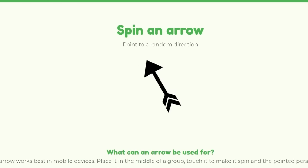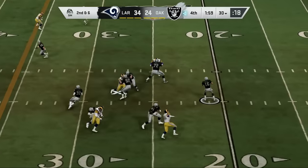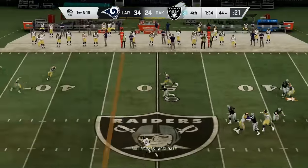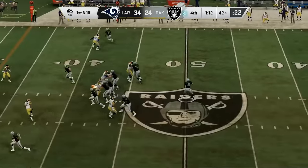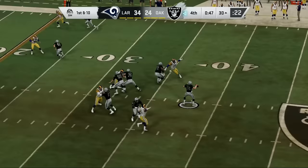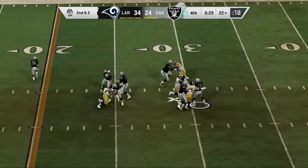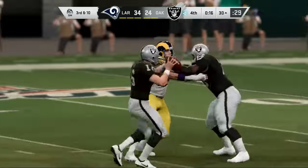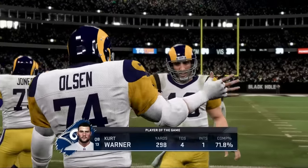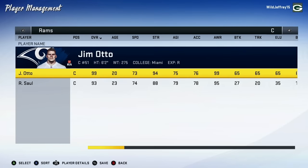The Rams are up next — last time they beat the Chargers, now they take on the Raiders. They've struggled more in this game, but Joe Montana leads a hurry-up drive — going no-huddle, picking up multiple first downs — until Jack Youngblood records his second sack of the day with the clock running out. The Rams knock off the Raiders, and all of a sudden have the most land on the West Coast. They improve their offensive line with Jim Otto.